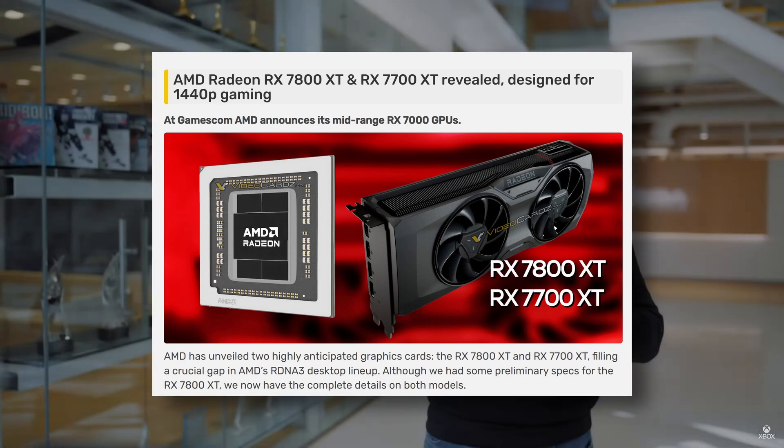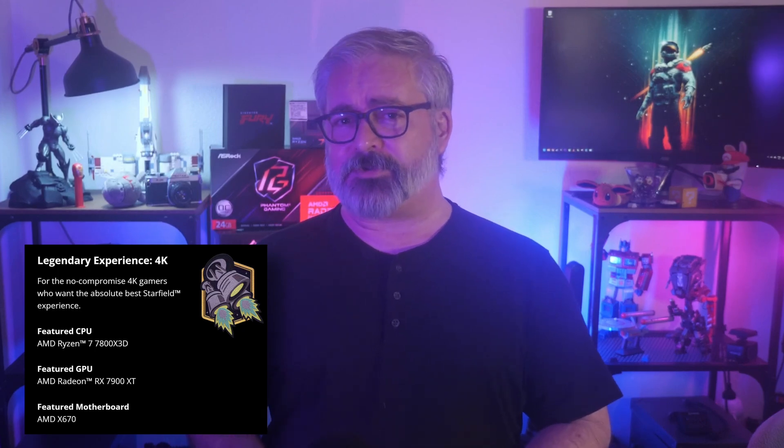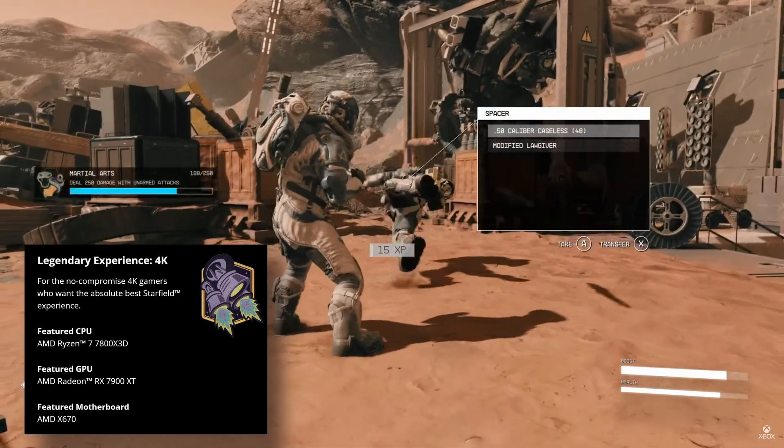Should you desire a full-fat 4K dive into Bethesda's crafted stars, a Ryzen 7 7800X3D — regarded by many as the best gaming CPU you can get right now — paired with a Radeon RX 7900 XT will get you the LEGENDARY experience. Interestingly, AMD recommends the 7900 XT even though that's not even the best GPU they have on offer right now sitting on the shelves.